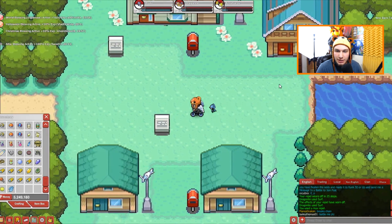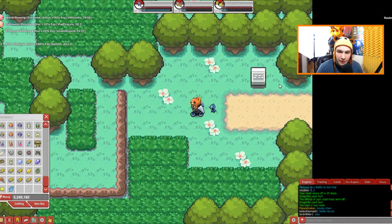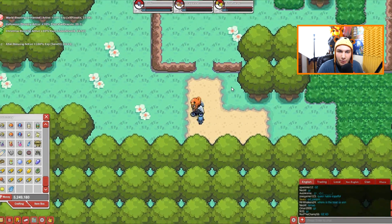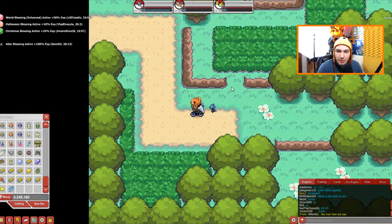Here we are at the first town — New Bark Town, which is the first town in the Johto region. Let me pull up the map really quick. I think Ampharos spawns in this route here as well as up in this area — Route 42 and Route 32. I think those are the areas. We're going to go to those routes and confirm.